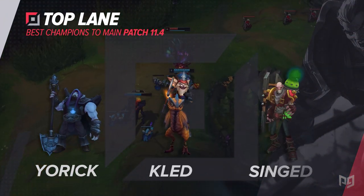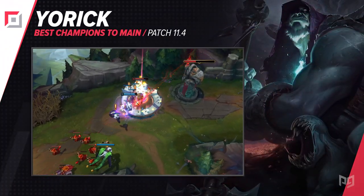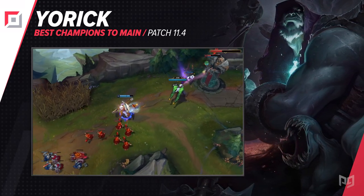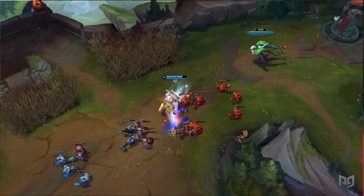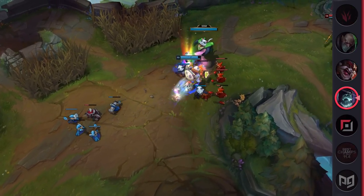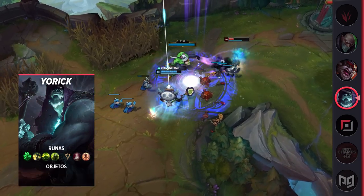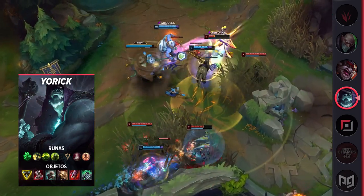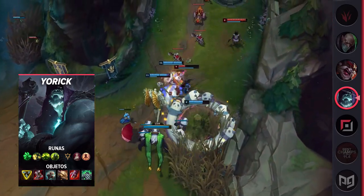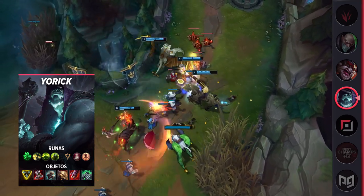Starting things off in the top lane, we have Yorick. He seems to always be hovering between the high and low A tier in terms of his performance, but he's a fairly rare pick to see. As a result, it seems no one actually knows how to deal with him. His dueling is strong at almost all stages of the game, and his extreme split push playstyle means you will often take a tower or even multiple towers if the person matching you chooses to rotate to dragon when it spawns.